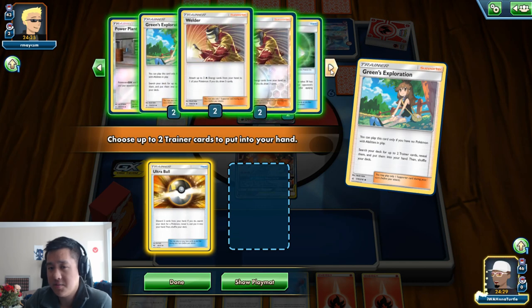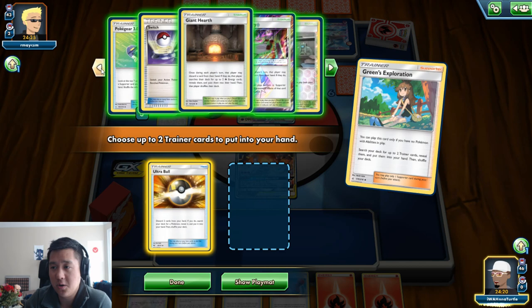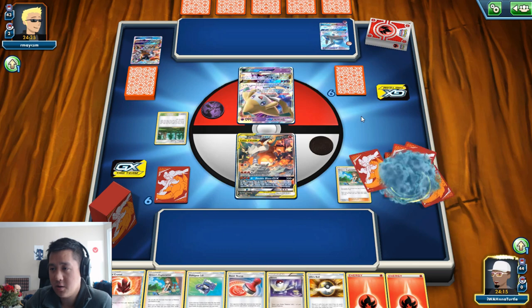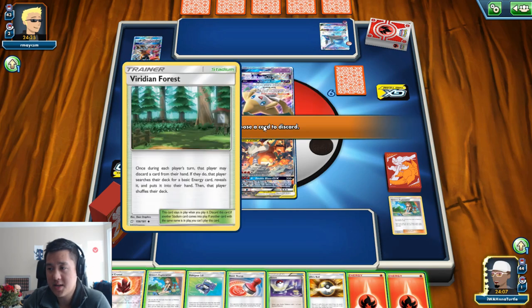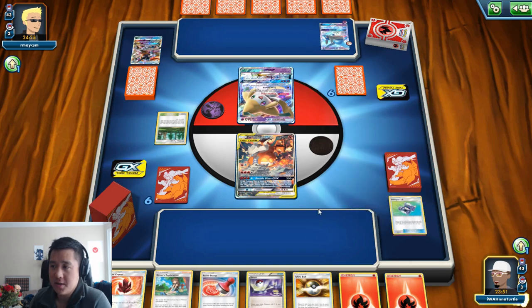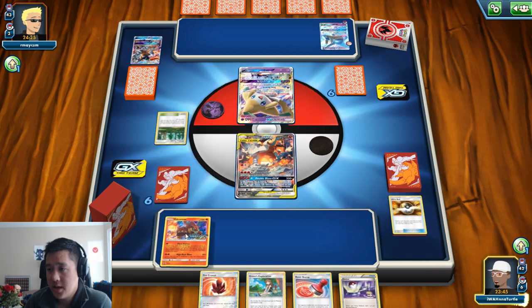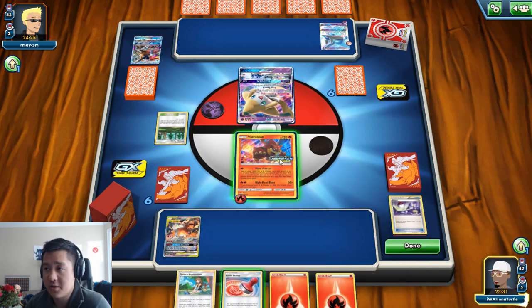All it allows me to do is set up for turn two. Basically what I have in there is that Ultra Ball as well as this Switch. The Switch is almost entirely in the deck just for this reason — where I'm in this awkward situation needing to Ultra Ball for the Volcanion because all I have is Cherish Balls. While I do run four Ball Canyon, there will be times when I don't have it. Not an ideal start, and I kind of whiff on this Poké Gear, and not only that I have to use a Fire Crystal just to get back the energy — but now I can have that Fire Starter start.